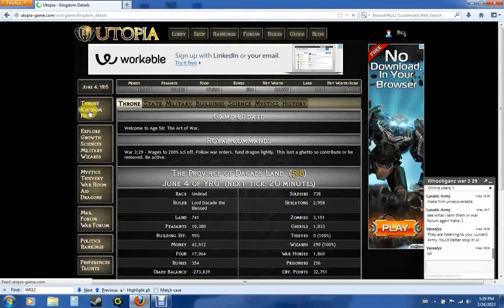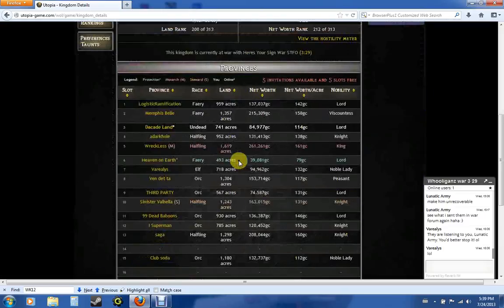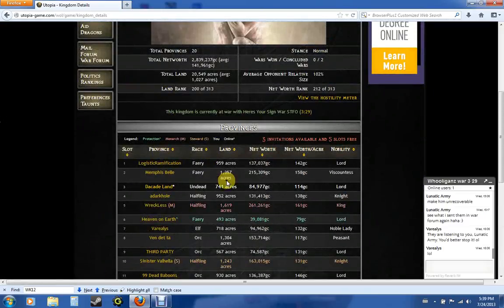Next is the Kingdom page. When you click on it, it'll show you your kingdom and all the players in your kingdom — their race, their land, their net worth, and all that fun junk.